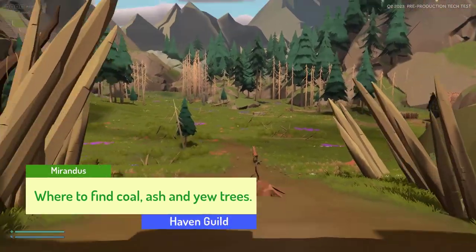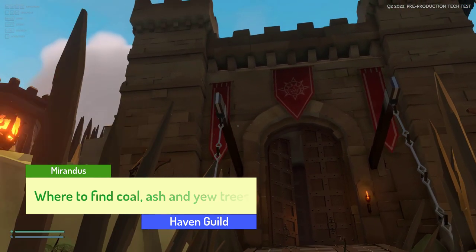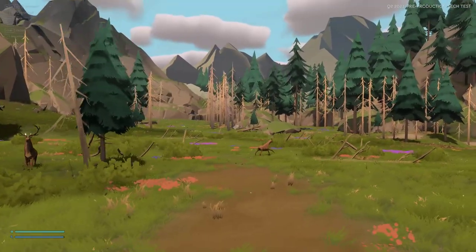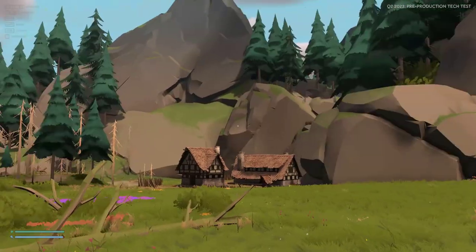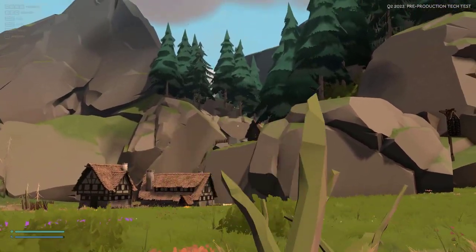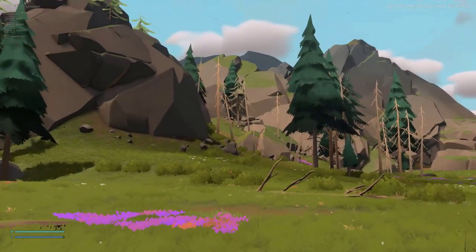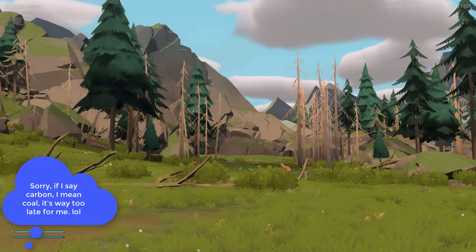Hi everyone, General Fault from Haven here. I just wanted to show you a walkthrough to the carbon. In other videos I've shown you how to get to the house up on the cliff, and I've shown you where the wisp is. Now I want to show you where the carbon is — and actually, just past where the carbon is, is also where ash is.